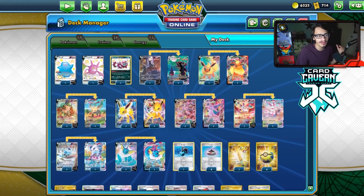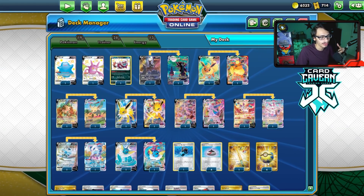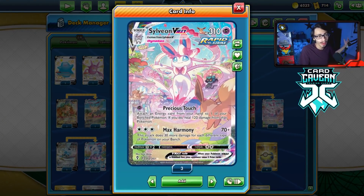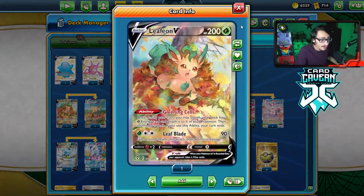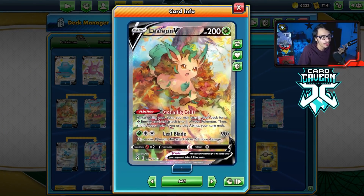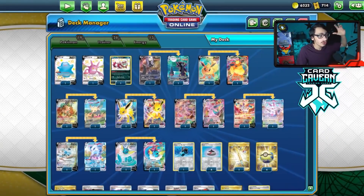Yes, we are playing all 8 Eeveelutions, and believe it or not, there's actually some synergy with a lot of them. Sylveon, for example, works really well in a deck with a lot of different types. Umbreon has the Gust. Leafeon V is kind of cool, being able to power up your Pokemon with Greening Cells. We have Glaceon as a wall, and there's a lot of type coverage too.